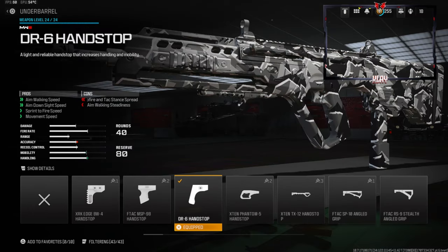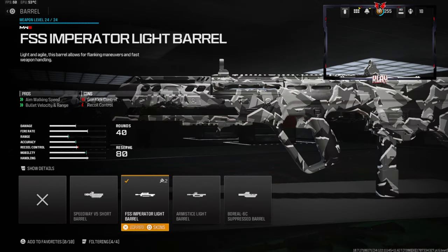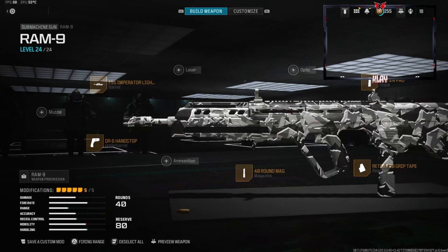On the underbarrel we're going with the DR6 Hand Stop — this is going to boost aim walking speed, aim down sight speed, sprint-to-fire speed, and movement speed. This is a slightly slower class setup so using this underbarrel definitely helps out a lot. Over on the barrel we're going with the light barrel, which gives you aim walking speed, bullet velocity, and range.